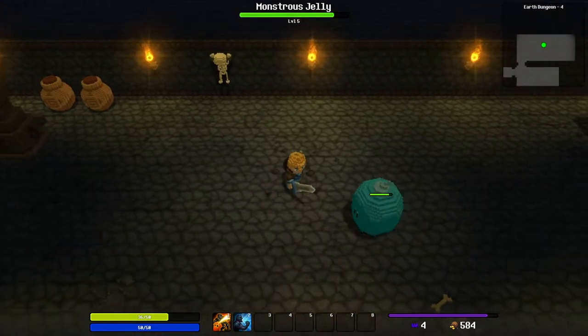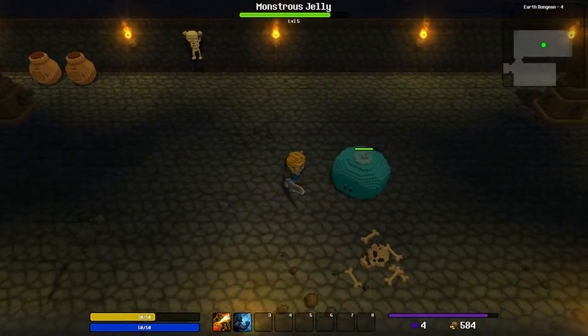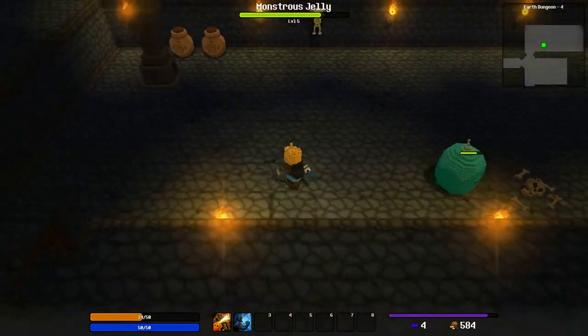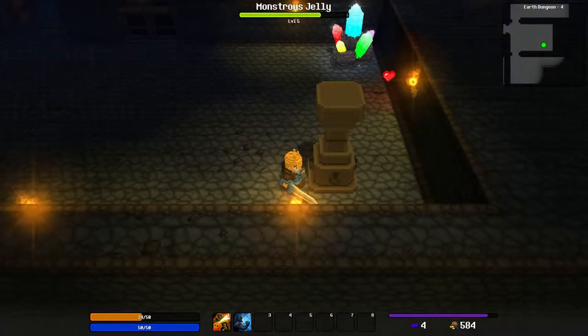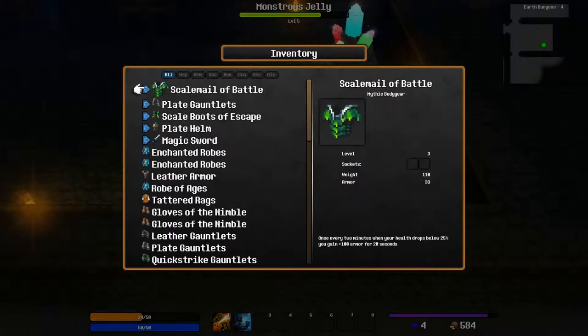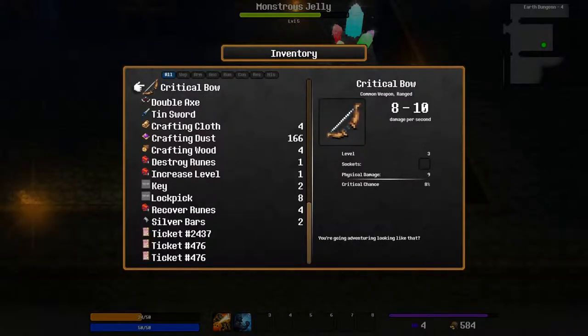It looks like we're going to need our bow — yeah, this guy is really powerful. We're going to go into the next room and hopefully his AI isn't that smart. We're going to quickly switch to the bow so we can hit him at long range.